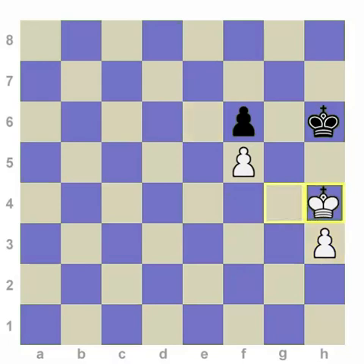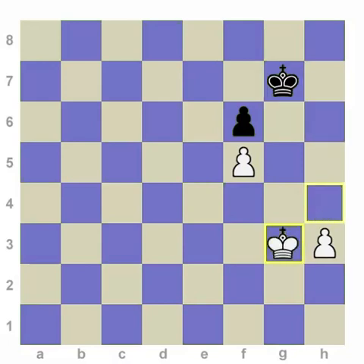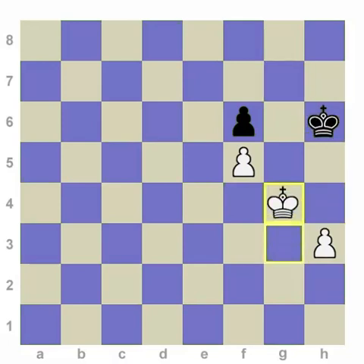Here we go. After king H4, king to G7 — you're playing king H4 not to beat your head against the brick wall, but actually to improve your position via triangulation. The king goes to G3, and after the king comes back to H6, you head back to G4. Boys and girls, we have the same position we started with, but what's the difference? It is now black to move. The reason we call this triangulation is because we are forming the shape of a triangle when we draw arrows between these three squares.